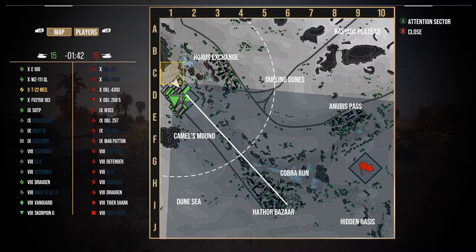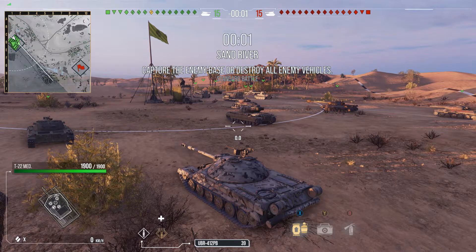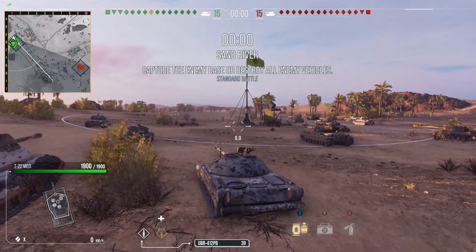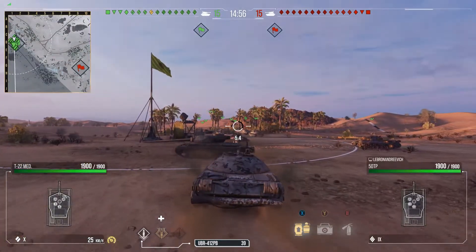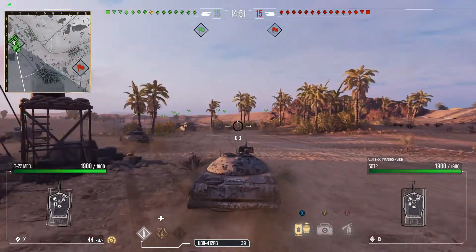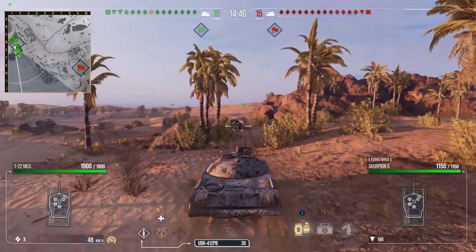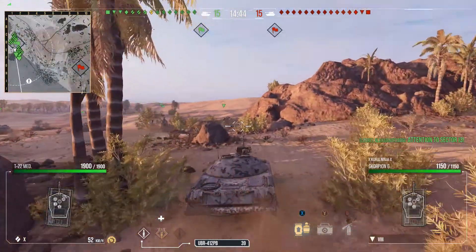What we're up against: they've got one tank destroyer — the Object 268 V5 — a couple of mediums including the Object 430U, a few heavies, and a few tier 8s. I'm going to push over to around the G1/H1 area; I think that would be pretty good for this tank. All the battles I've played, I've just not been impressed with it — it's not a tank where you think, 'oh yeah, this is really good.'